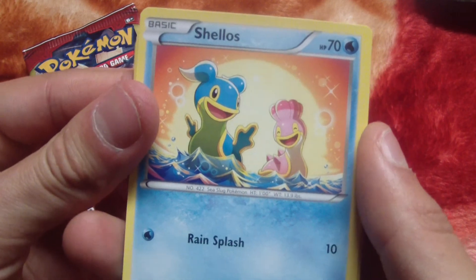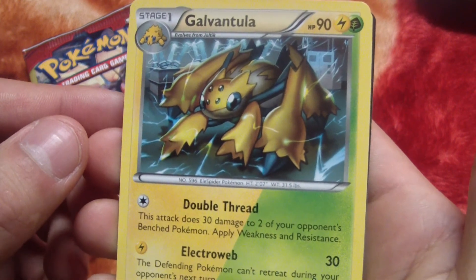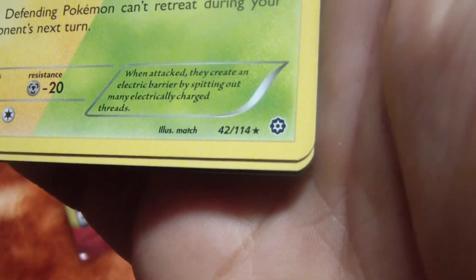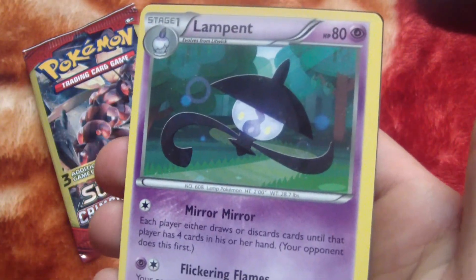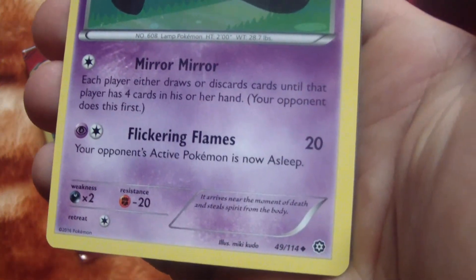Hmm... Joltik, Galvantula, Galvantula. Okay, Galvantula. I got a star — that's pretty good! I've never seen this card before, never seen that Pokemon even. This one — is this a lantern or lamp? What is that?